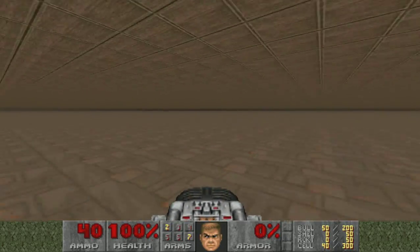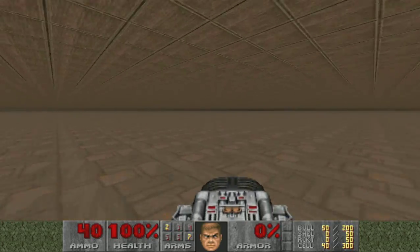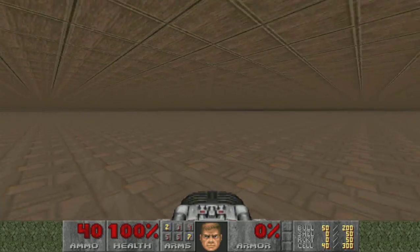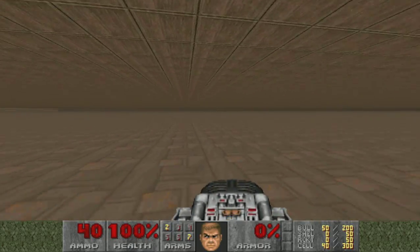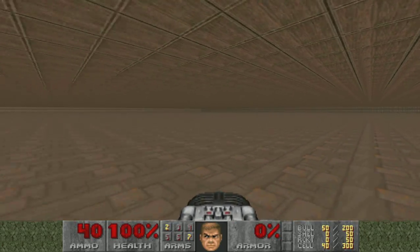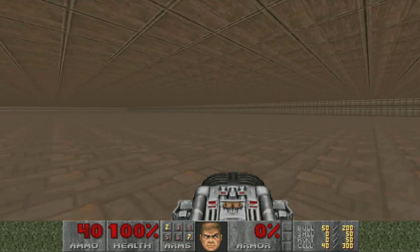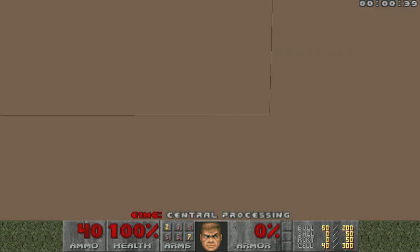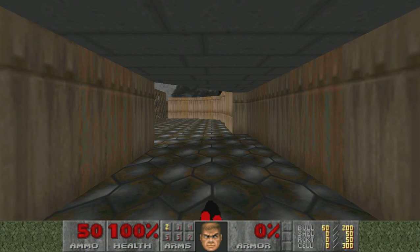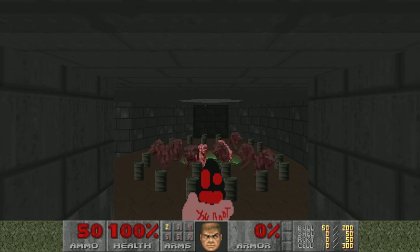My advice would be don't release this WAD to the public. Because this is obviously not good. This is the default textures and flats in Doom Builder — the entire map, the entire WAD. There's nothing to this thing at all. Let's see what's in... oh, what's wrong button. Yeah, this one's not affected. That was fun. This is dumb. This is bad.